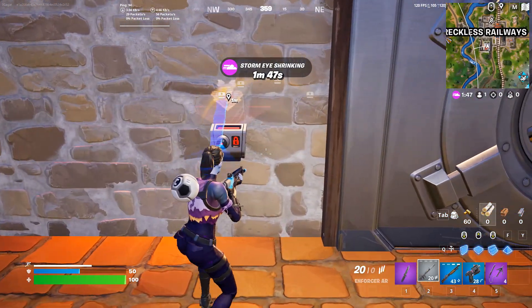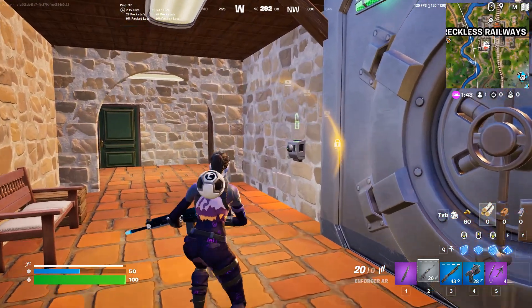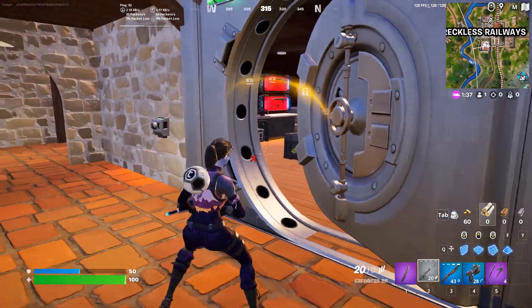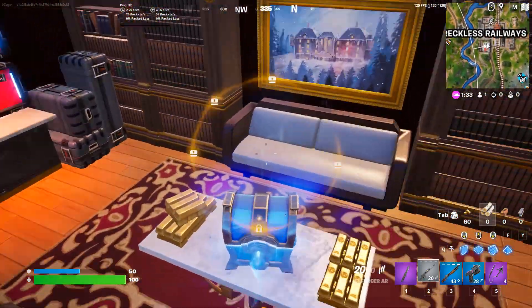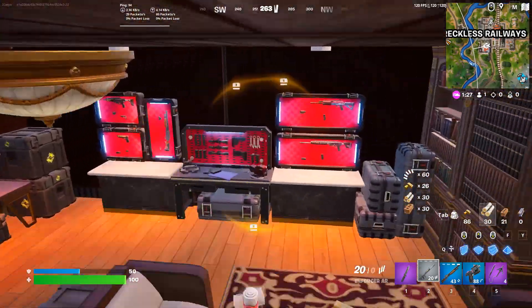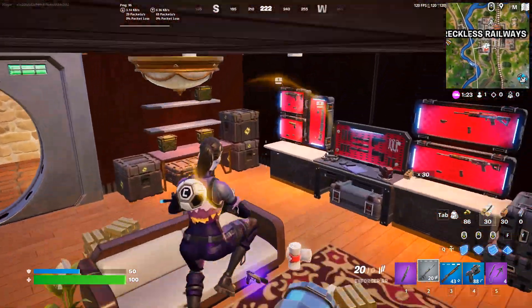Inside the walls there'll be like one or two rad chests. Rad chests are incredibly satisfying to find. Just open these — these are rad chests right here. That was just one, but they are in the walls.